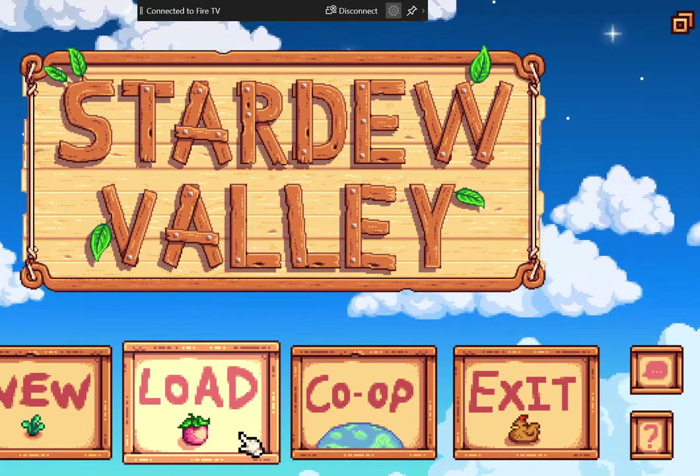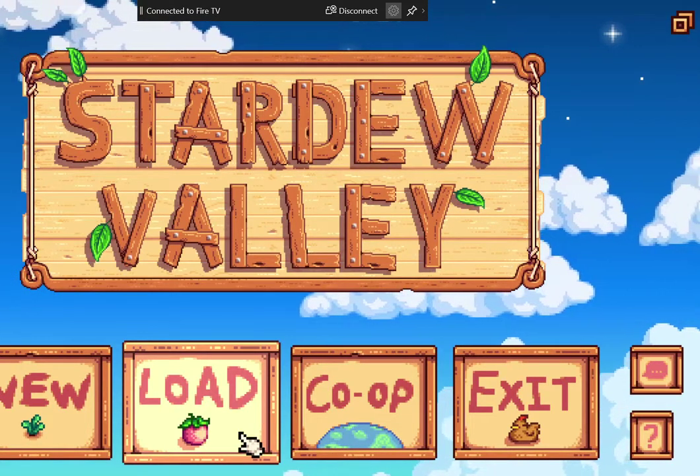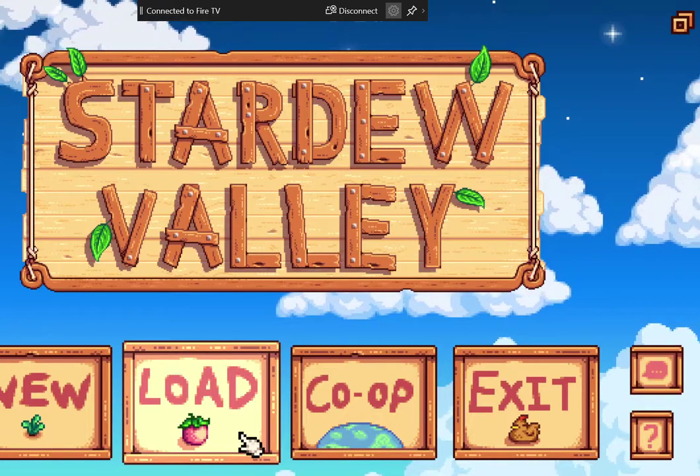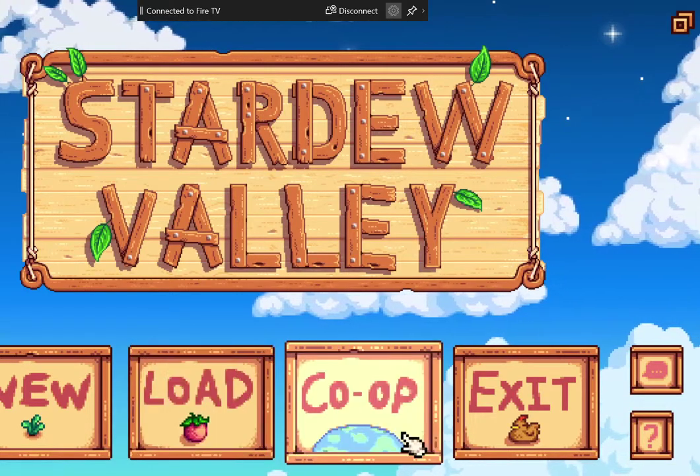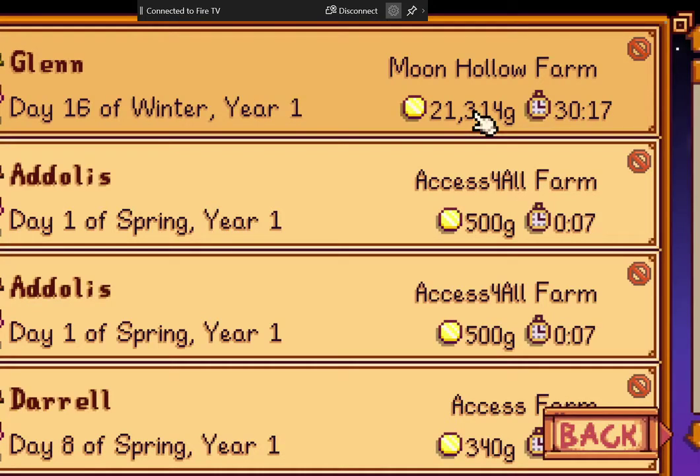With that being said, we're going to jump right into our Access for All farm and get started with the clearing process. I went to the load button, which by default is left out. If you have not created a farm, please see the previous video for instructions. Going down — Access for All farms selected. Farmer: Atlas. Money: 500. Hours played: 007. Date: Day one of spring, Year one. I believe this is the one that we want.